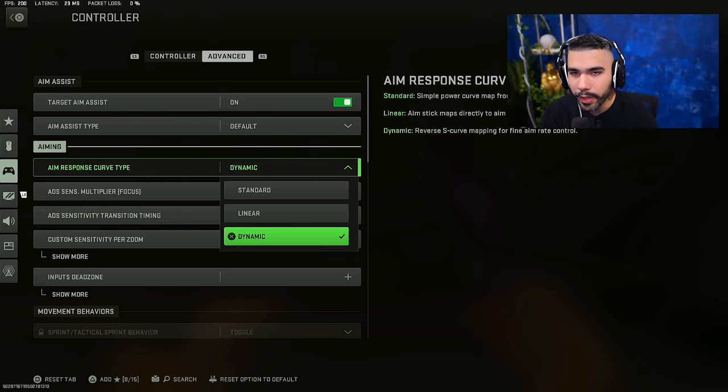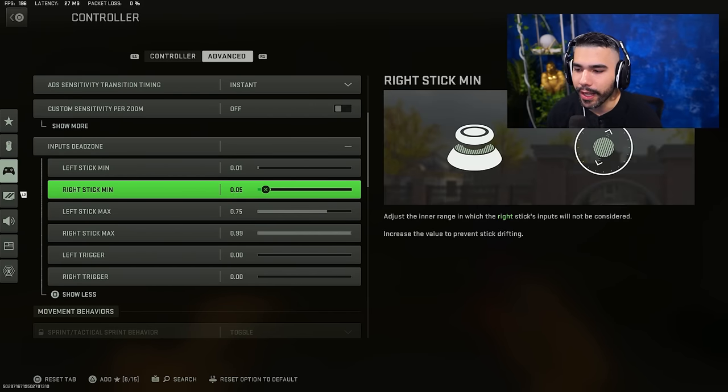Dynamic is a must — dynamic is going to be a pretty big game changer. It might feel weird at first if you're a player who struggles with aim and you're not at the top of your level yet, but this really unlocks your full potential. You want to make sure your dead zones are at a good level. My right stick minimum — you usually want it around default which is 0.05. When you have a higher dead zone, your aim is going to start to struggle because you're going to have sort of a self-imposed input delay. Usually it is good for stick drift but if you have to go over 0.10, your aim is going to get punished. I usually recommend default 0.05.